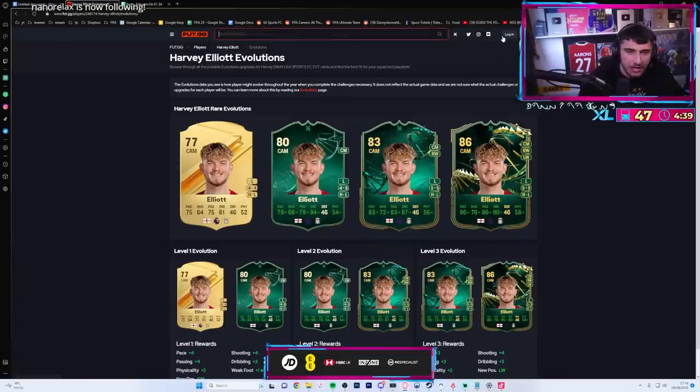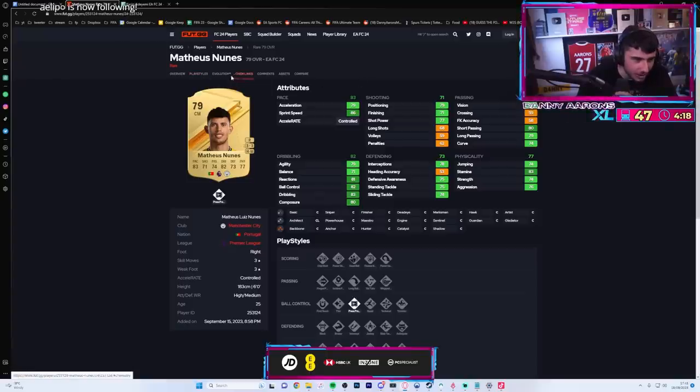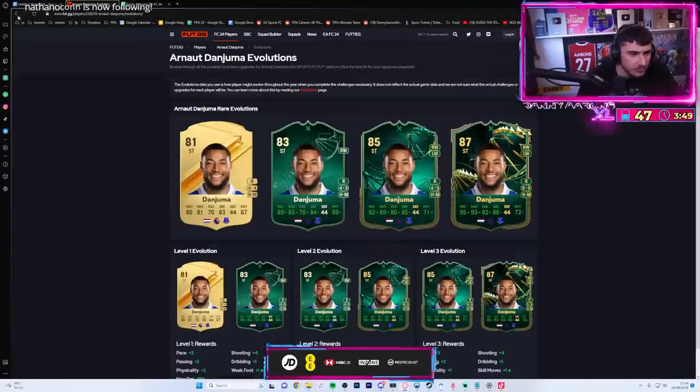Dalafu - what a shout mate! Holy shit, that would be an incredible card - look at those four stats, and it'd be 5-star 5-star. That's unbelievable. Not Darwin though - he'd be too good for an evolution, sorry to burst your bubble.